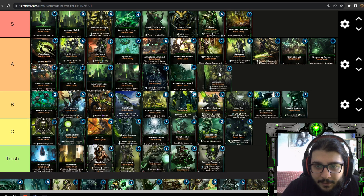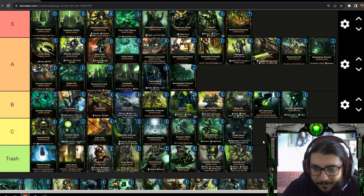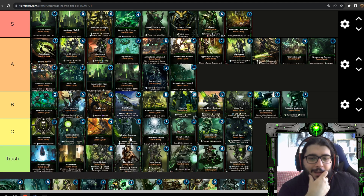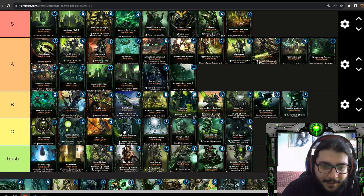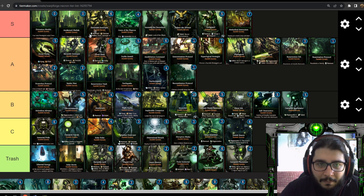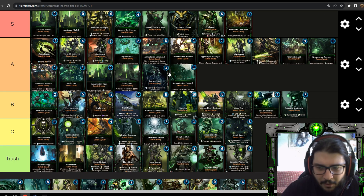Skorpekh Lord has frenzy and artifice to give plus two attack to your units with frenzy — and it's trash. Units with frenzy are generally not that good. Hexmark Destroyer and Skorpekh Destroyer are the only really good frenzied units, and they're not designed to be played with a buff like this — they're for combo plays. This unit is just a trap.